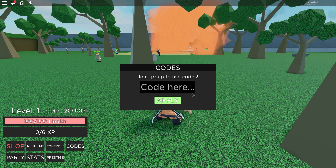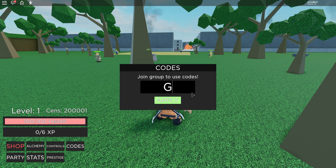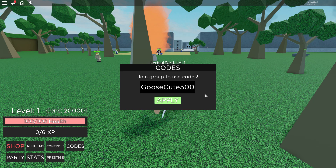The next code is DOOSECUTE500 - capital D-O-O-S-E-C-U-T-E-5-0-0. So GooseCute500 with a capital D and capital C. You can pause the video if you need to. Applying it gives 100,000 yen and I think five spins. That's cool.